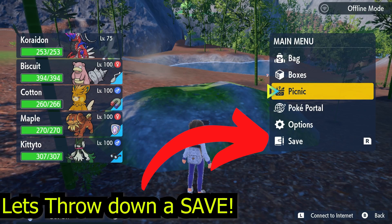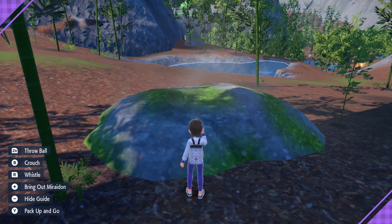Now that you're here, go ahead and throw down a save because we're going to create a sandwich and we don't want to waste any ingredients or herba.